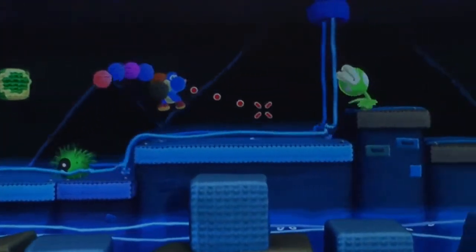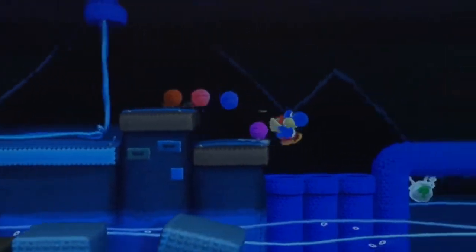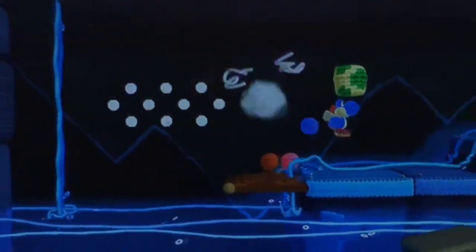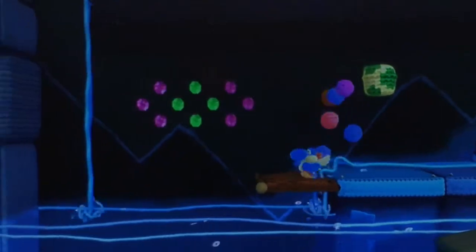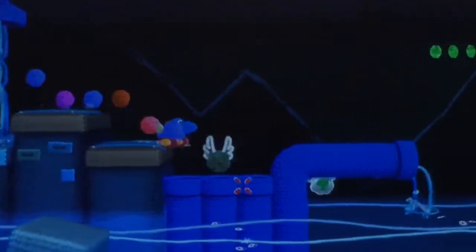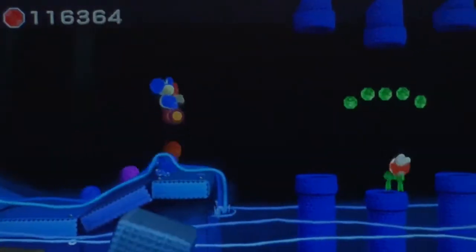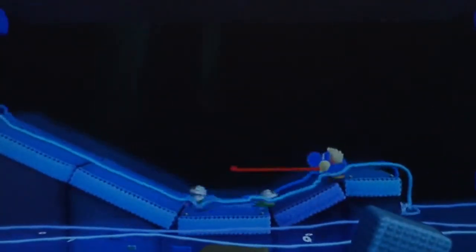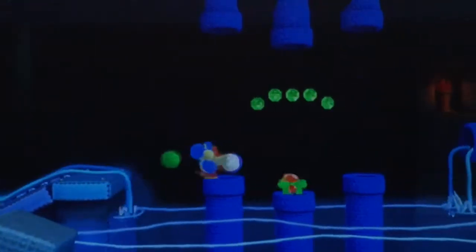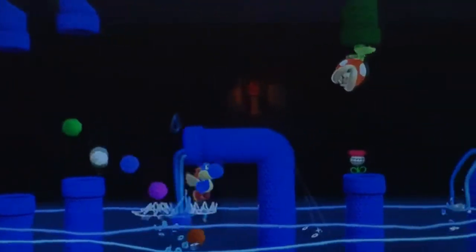I wasn't paying attention — I didn't realize that thing was right there. That guy died so quickly, I wasn't even paying attention. Those are new enemies — walking brown stock plants that have the ability to walk thanks to their little stem. But if you get rid of it, they'll just be stuck like that. You can defeat them with one good yarn ball toss.